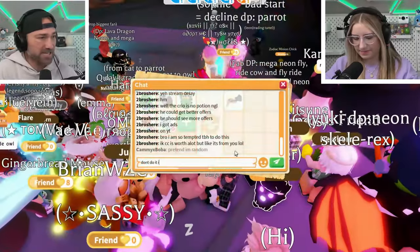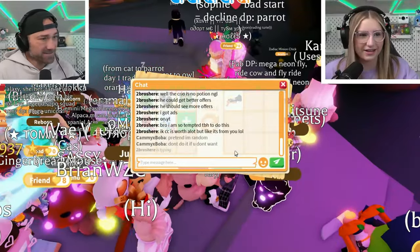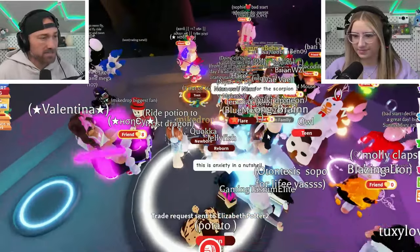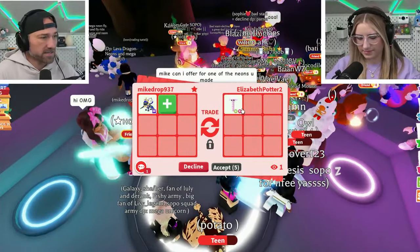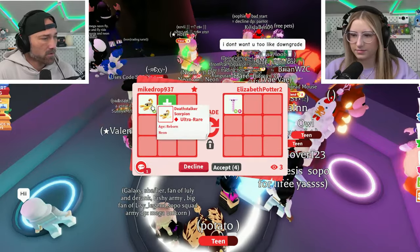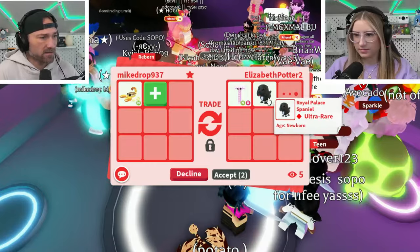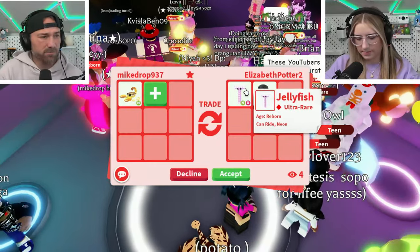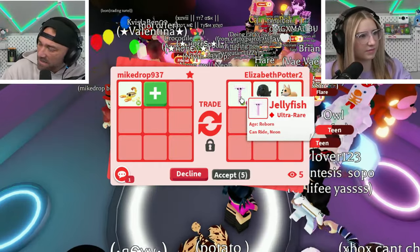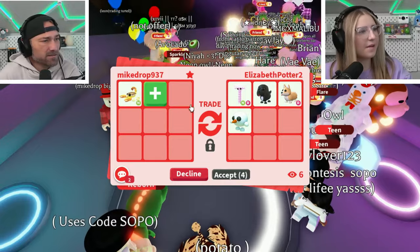This person — chicken and cheese — has an owl. I want to see if they'll trade it. Someone wants to offer for the scorpion — yes! I think that's the creosphinx they're talking about, not the scorpion. A neon jellyfish? Oh no, the death stalker scorpion.